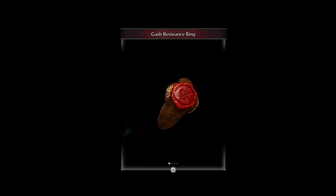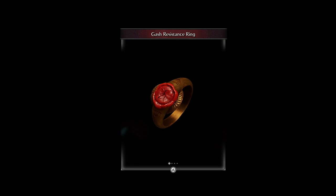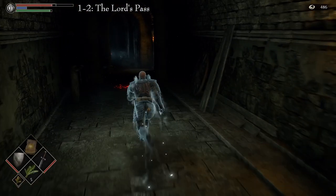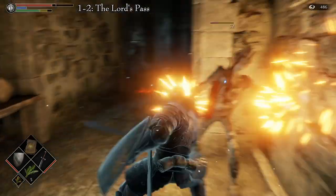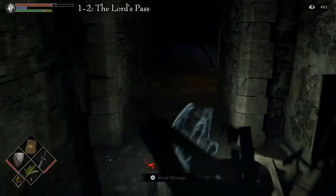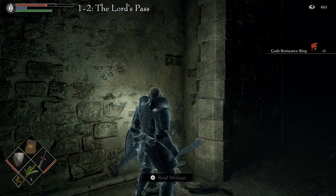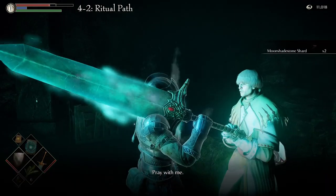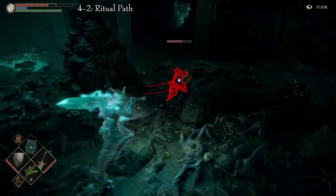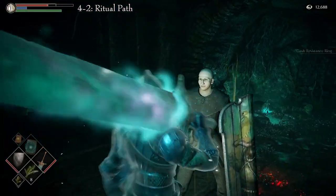The Gash Resistance Ring is a soft ring bearing a bright red seal. It increases resistance to bleeding. There are two ways to obtain this ring. The first one is located in Area 1-2, the Lord's Path, also known as the Phalanx Archstone. Cross the first section of Dragonfire to reach the first tower, go towards the bottom and head to the left. Follow the path, mowing through all of the enemies in your way. The ring will be on the left-hand side by some crossbow soldiers — take it from the corpse. The second one is in Area 4-2, the Ritual Path, also known as the Adjudicator's Archstone. Head to the Necromancer Room and, after killing it, go to the back where Patches is. Talk to him and follow his advice. He will kick you into the hole where St. Torvain is trapped. Kill the Black Phantom, go up the stairs, and confront Patches for being an asshole. He will give you the ring as an apology.